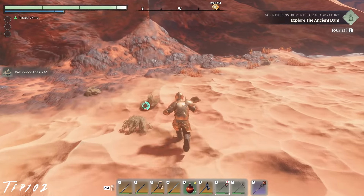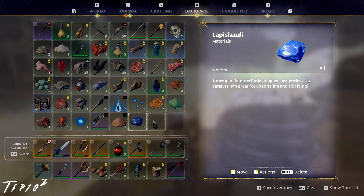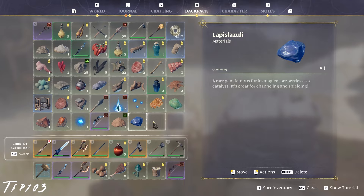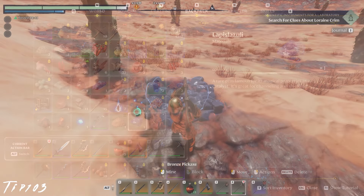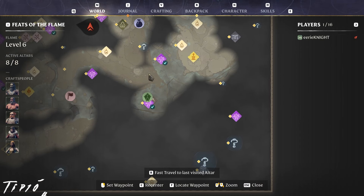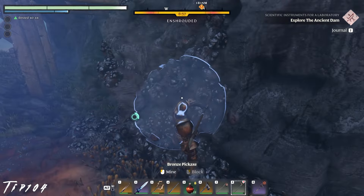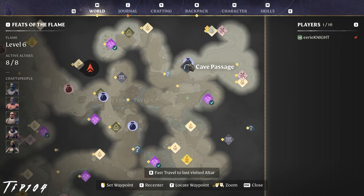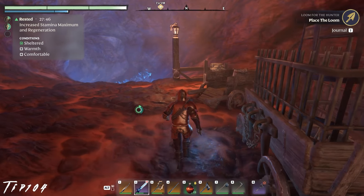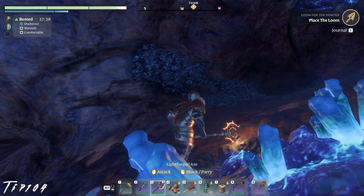Sulphur is available in the Kindle Wastes in great abundance — look for the yellow material and mine it with your pickaxe. Despite being described as a rare gem, it is anything but. Lapislazuli can be found in the Kindle Wastes indicated by its bluish tint. Iron ore can be found in the Ridgeback Mine south of Kindle Wastes ancient spire, or at another location farther north inside a cave — much safer to reach without going into the shroud and facing higher level enemies if you want to access iron a bit earlier.